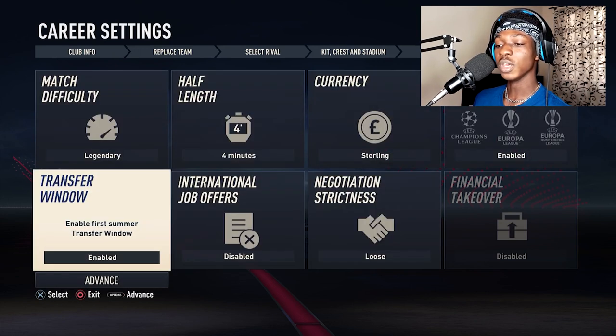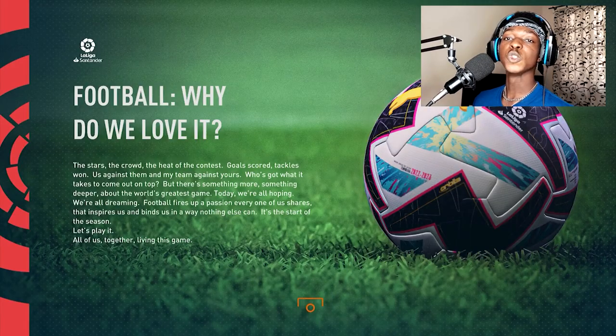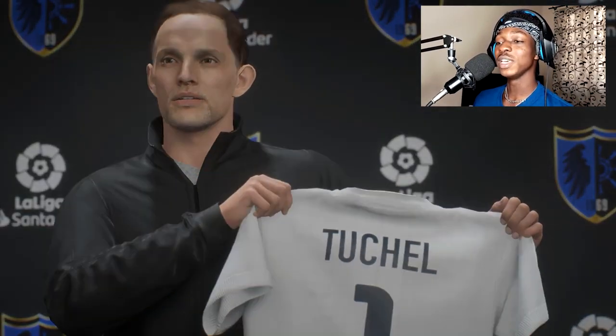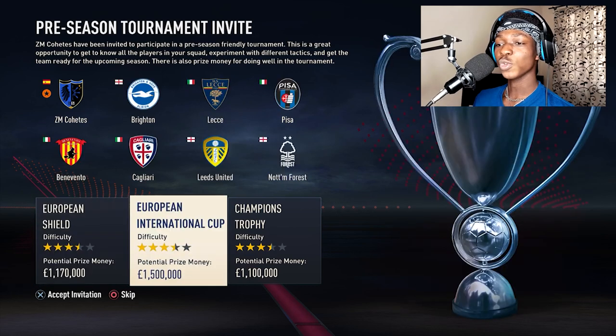We're going to be playing on Legendary difficulty. The negotiation strictness is on loose because I really can't deal with the strict setting. We're going to disable that and leave it for now. For our manager, who else but Thomas Tuchel — he got sacked by Chelsea and now he's going to be at our club. It's a step down for him, but he wants to lead this club to glory.